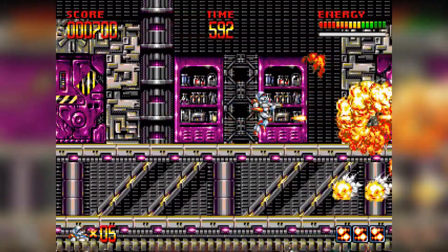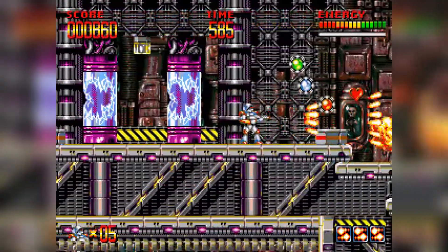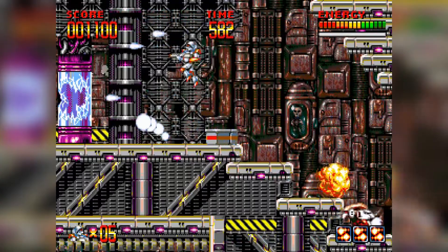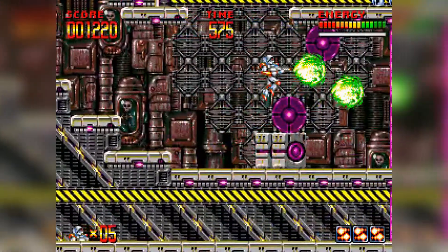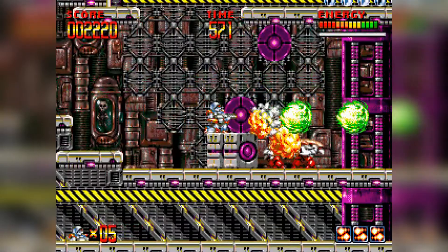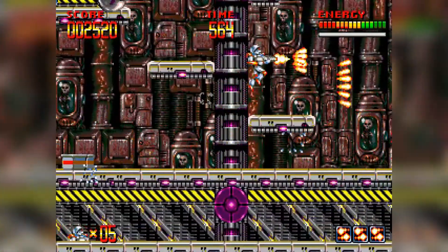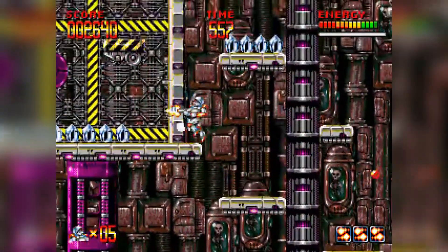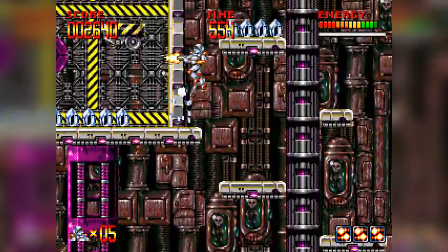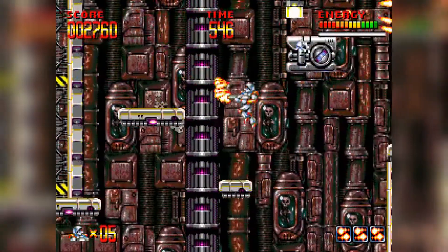Moving on to Mega Turrican for the Mega Drive. Turrican first came out on the Amiga, and they brought it to the Mega Drive and rehashed it as Mega Turrican. One of my favorites and one of the greatest run-and-gun games out there. Lots of powers to choose from, a very arcadey feel, amazing music, great use of colors, and not much slowdown. I've put this in my top 10 run-and-guns for the Mega Drive — definitely worth checking out.